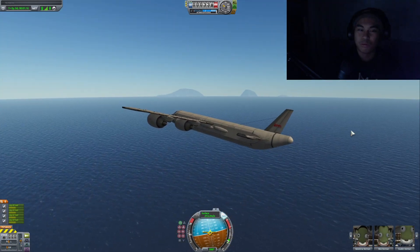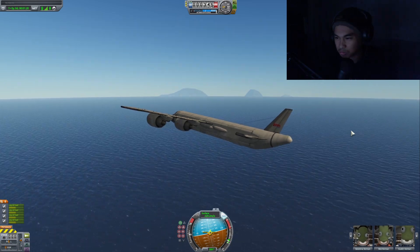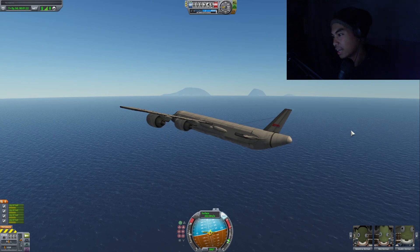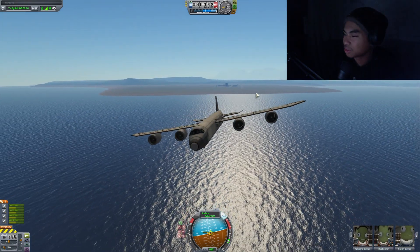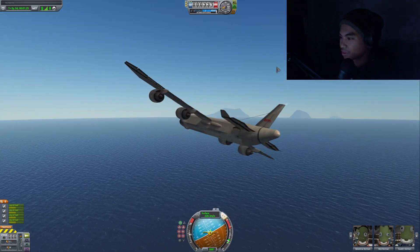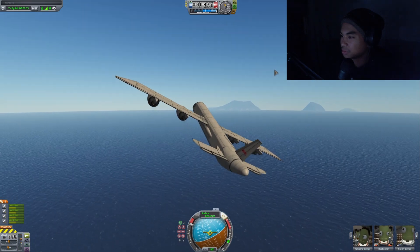We're gonna be doing the same mission as the previous one. So we're gonna go around the island, then head for the runway and try landing it. But let's climb to one thousand meters first.